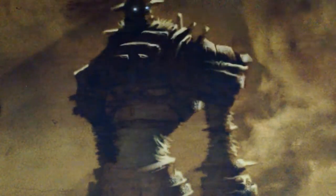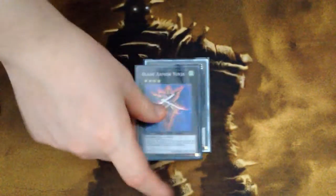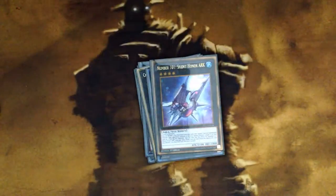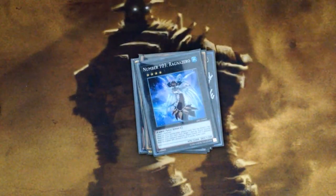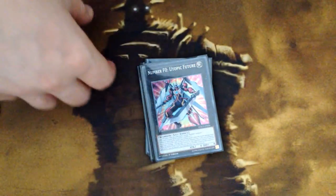For the extra deck: one Number 12 Crimson Shadow Armor Ninja, one Blade Armor Ninja, and for the rest of the Xyz — Number 80 Rhapsody in Berserk, Cowboy, Diamond Direwolf, Castel, Excalibur, Honor Ark, one Rank-Zero Utopic Future — wait, one Ragnazero, Kachi Kochi Dragon, Master Key Beetle, Utopia and Utopia Lightning, Volcasaurus, and finally Number F0: Utopic Future.